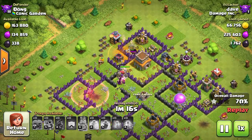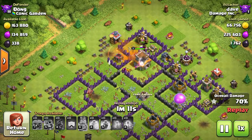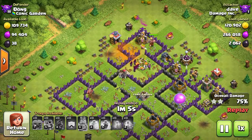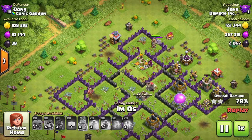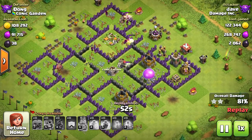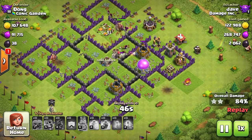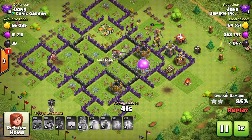A good idea is to use your barbarian king with them — they'll benefit from his rage ability. When he goes into rage, not only does he produce his own barbarians that rage up, but anything close by also joins that rage. So plan on dropping those barbarians in with the barbarian king. If things go well, activate his ability to catch a bunch of troops in it — that will add a big punch right in the middle of your attack.